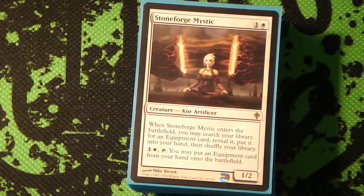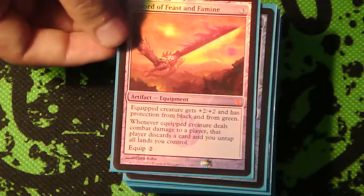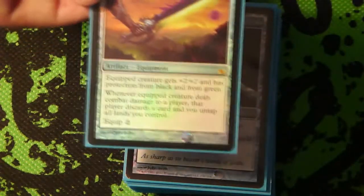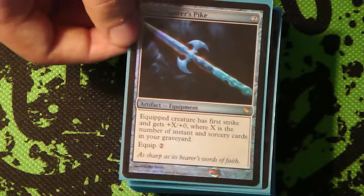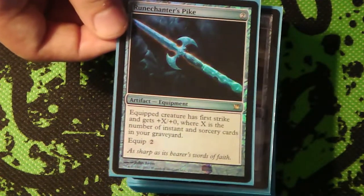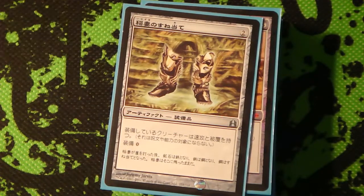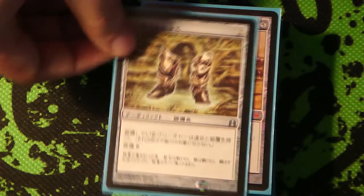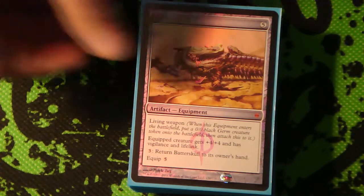Stoneforge Mystic is excellent in this deck because you're focusing on one creature, so you get some good equipment. For its targets, I've got Sword of Feast and Famine, which is excellent in this deck as well - just untapping your lands and being able to play more removal spells is awesome. Runechanter's Pike, because you are running so many instants and sorceries, just slapping this on a Geist of Saint Traft is absolutely insane. Lightning Greaves is kind of a throw-in for other creatures - sometimes you might just need it, like put it on a Sovereigns of Lost Alara so they can't point removal at it. Batterskull, because sometimes you just need your Geist to have +4/+4 with Lifelink and Vigilance.